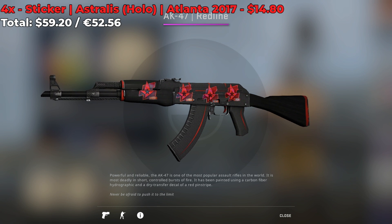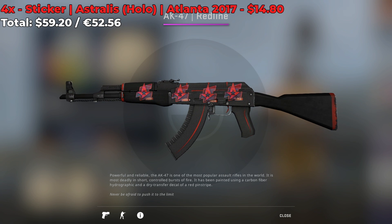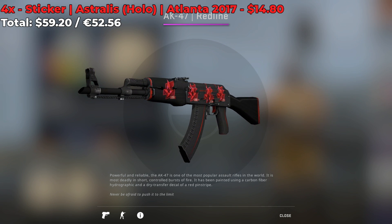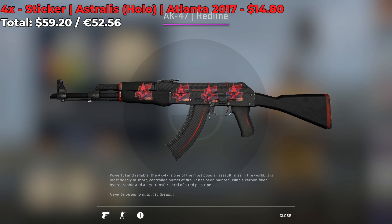The next sticker combo contains 4 Astralis Atlanta 2017 holos. The total for this combo is around $60, and I personally don't think it's worth it. But if you are an Astralis fan and you have a stat-trak Redline that you really like using, then go for it.